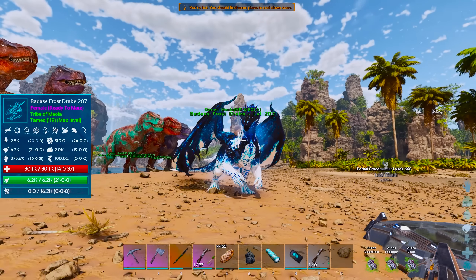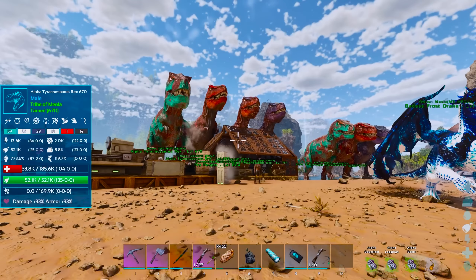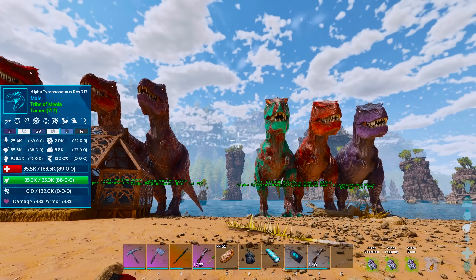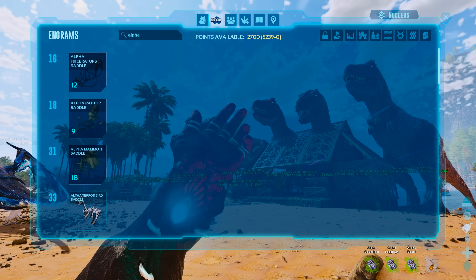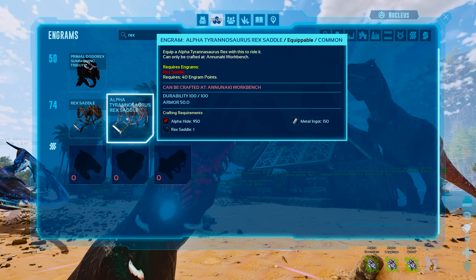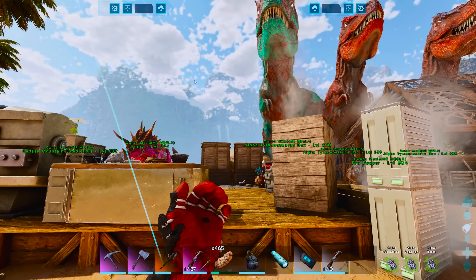Today we gotta go and get another one of these. I've been looking at what's next for us, and it's these primals. I don't know how we're gonna take these things down — they are really really strong. The advice I've been given is to breed an army of strong alpha dinosaurs. We've kind of got the beginnings of that with our T-rexes, but they're all very weak and they're gonna need amazing saddles as well.